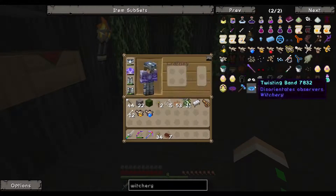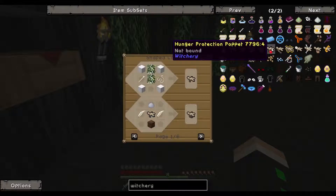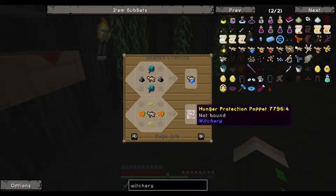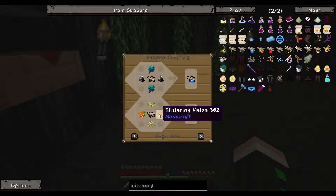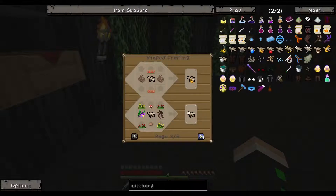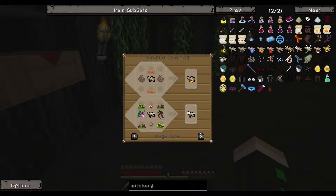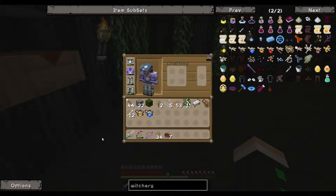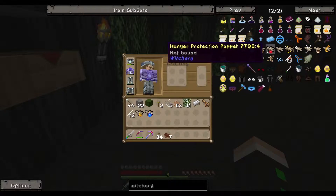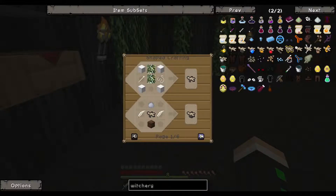Water, fire, hunger — for hunger you're going to need a glistering melon and zombie brains. I don't have that. I think I'm going to go home and grab that stuff — glistering melon and zombie brains.